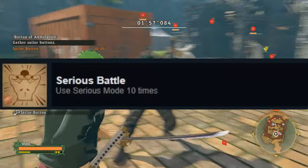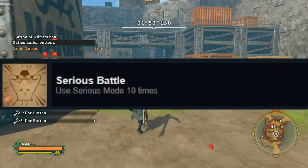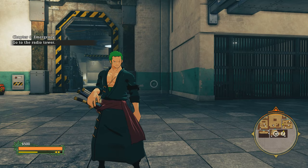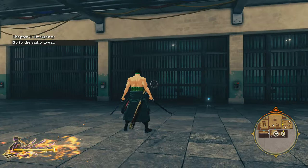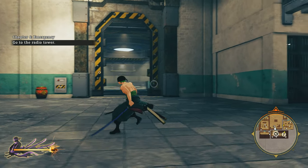Next is Serious Battle. This is very simple — you just need to use Serious Mode 10 times. Even if you just have one dot of full gauge, you can activate Serious Mode with that and it will count.